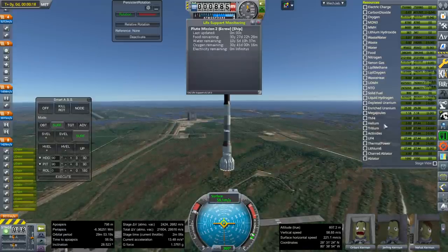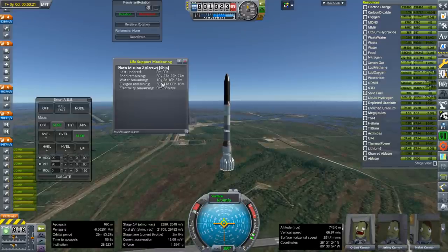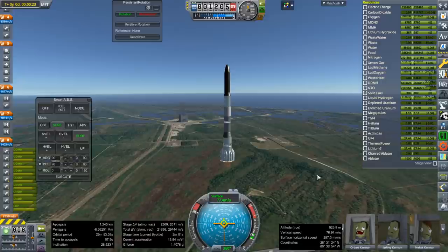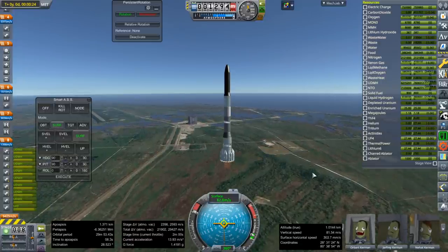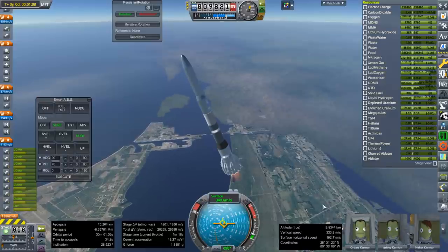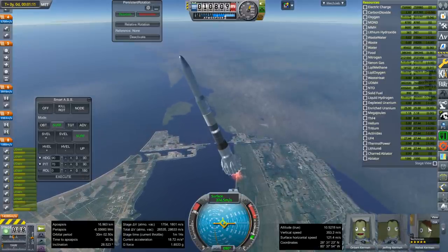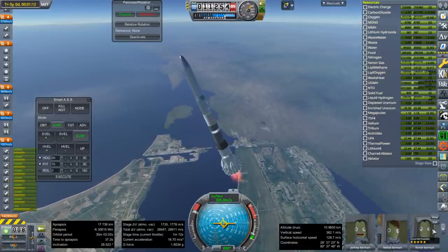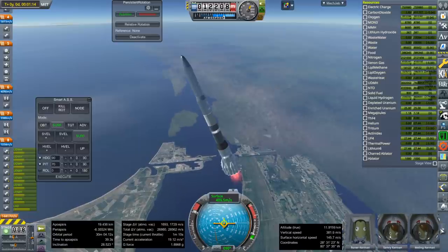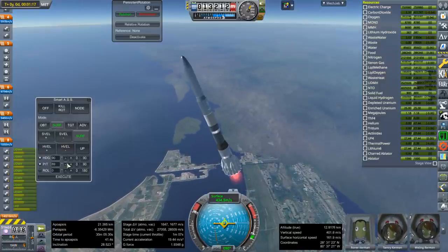We're also carrying more water now, just in case. Last time it was five years of water; now it's ten. So we've got six crew, thirty years of food, ten years of water, and thirty years of oxygen. Our crew involves Orbart the geologist, Jeffrey the mechanic, Nehat the technician, Roner the quartermaster — because there's a lot of supplies to deal with — Tamri the pilot, and Melling the engineer. Tamri and Melling are in the cupolas, because pilot and engineer need a good view, I guess.